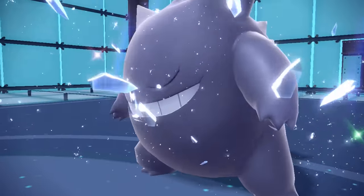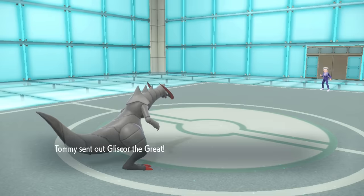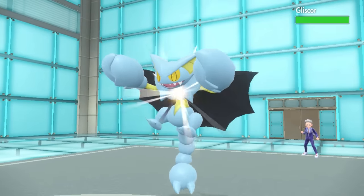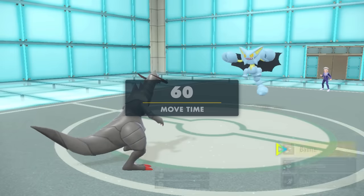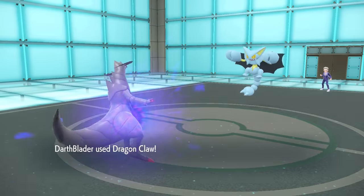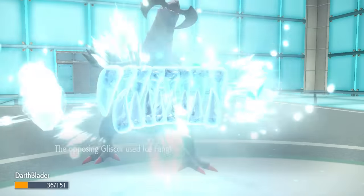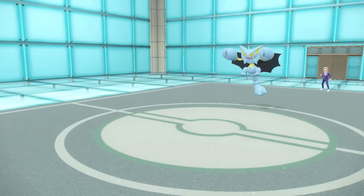Dragon Claw finishes off Gengar. With that thing gone, they now have half their team left, and the biggest threat is Gliscor, which of course they go into here. This thing is defensive as hell — it's always going to be Toxic Heal with Protect, and it's always a pretty effective mon. I decide to just go for Dragon Claw to get some chip, but I can't really switch anything out since it has Ice Fang coverage. Gliscor takes down Haxorus, but we did our job in taking care of Gengar.